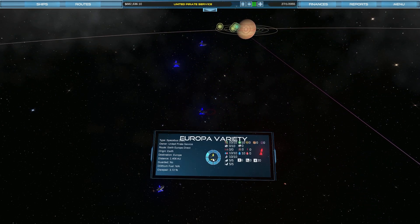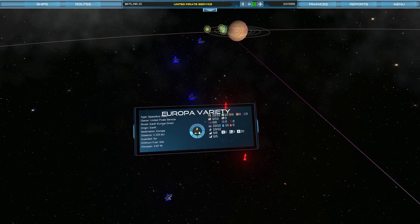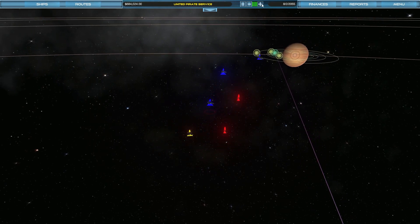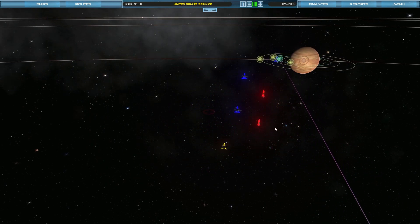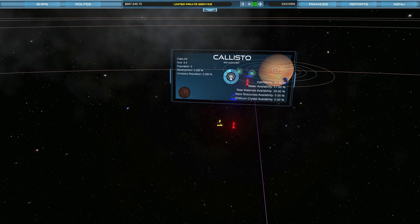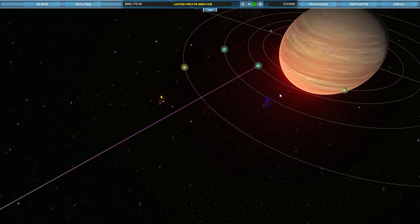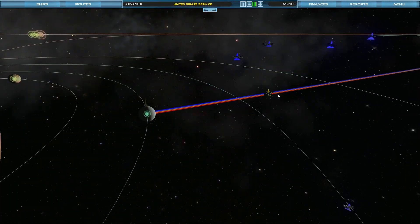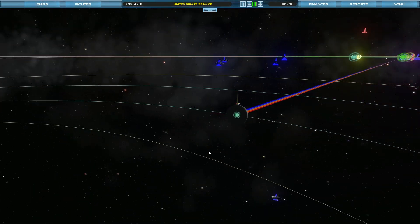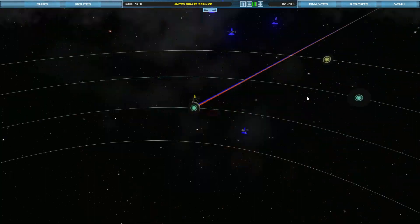Meanwhile the Europa variety ship is heading on its way to Europa, full again of food. Machinery — no machinery? It can take machinery but it's just not good enough to buy. It's possible that Earth is a bit low on machinery due to a lack of rare resources, which is a bit of a shame. Let's see how it does, and then we're going to check the new ship that is available. It's curving back in again because of the orbit of Europa, I guess.